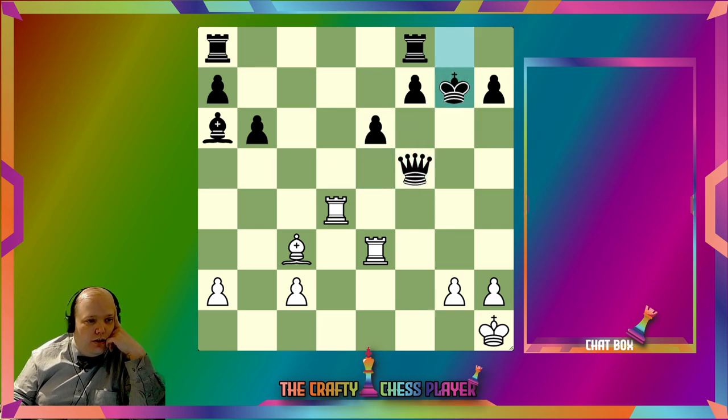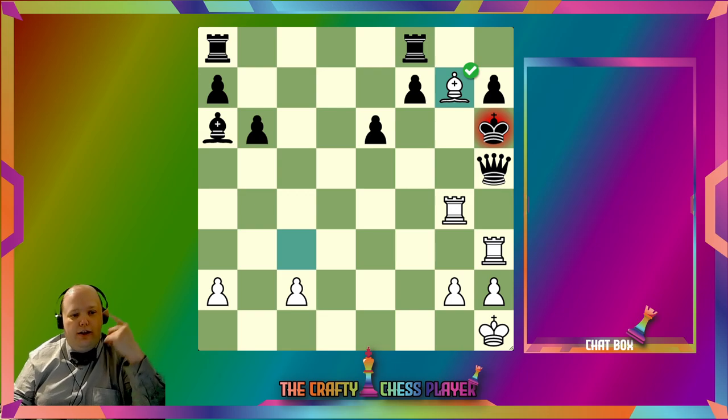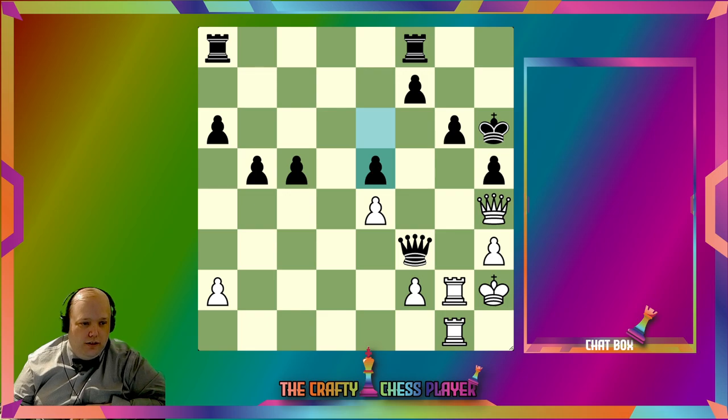I was talking with somebody earlier who suggested I try mate-in-four puzzles. So there's a move here that delivers checkmate, and I think it's this one. Even that took me a while to see. Generally, if there's a mate in four, you want to look at checks very closely.